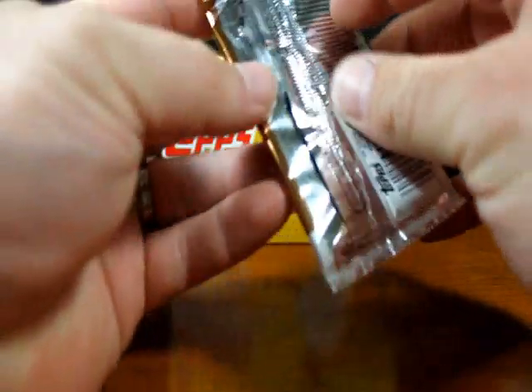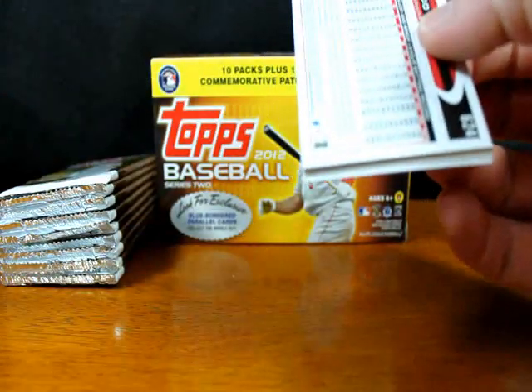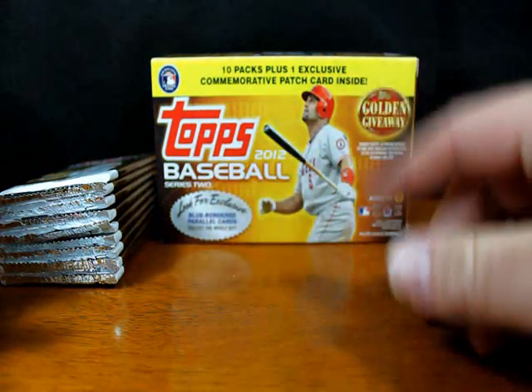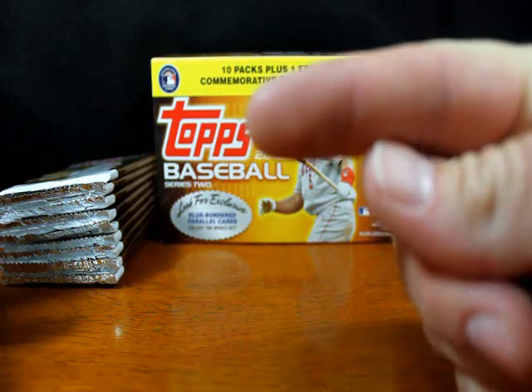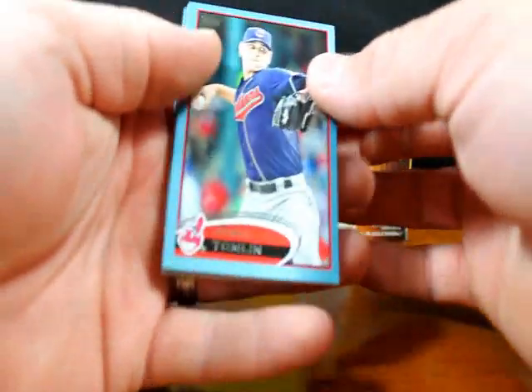As you can see, this is a blaster box. Some of you that are quick will be able to see this little silver badge that says blue bordered cards — that means this box came from Walmart. I have two from Walmart and two from Target, but one of the Target ones doesn't have a badge saying red bordered cards, so it's probably just a generic blaster that got thrown in there.